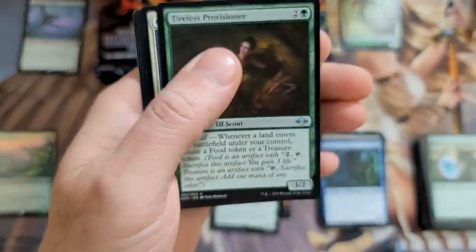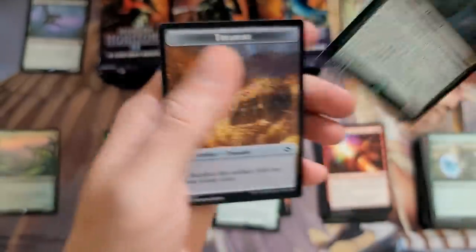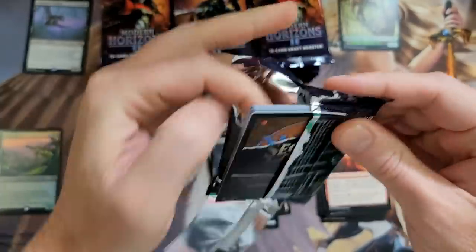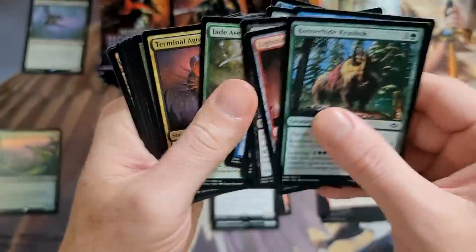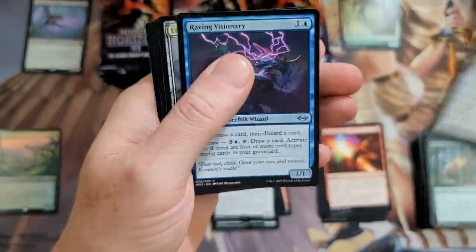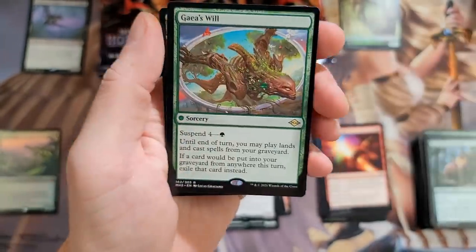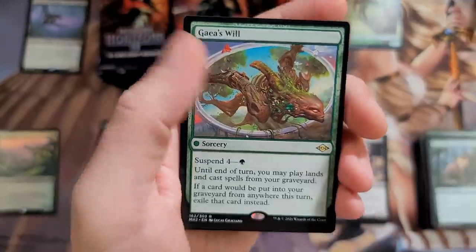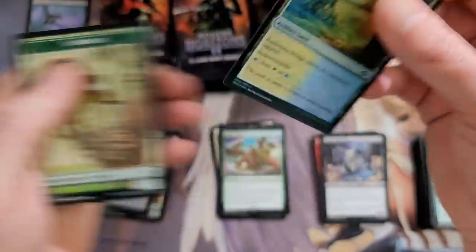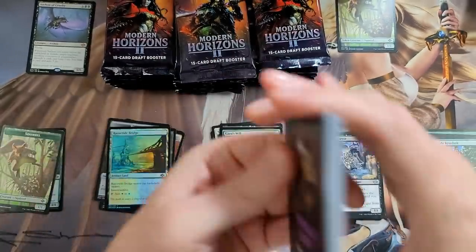All right, into the thick of it — Kaleidoscorch, Necrogoyf. Every time I see that I feel like a Tarmogoyf, but the value is just nowhere near the same. I'm really salty they didn't put any tokens in these. We got a foil in the back — if that's what I think it is... okay, a lot of this powder stuff on the cards. A fetchland foil would have been brilliant inside a draft booster. Draft boosters are currently selling for more than set boosters — a little did you know.